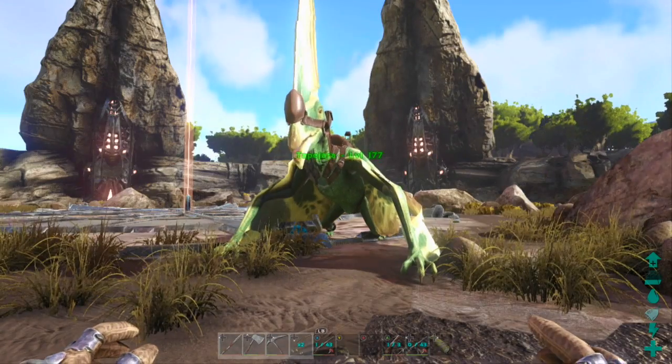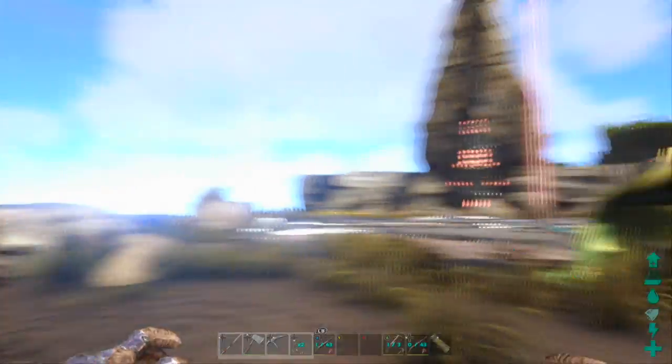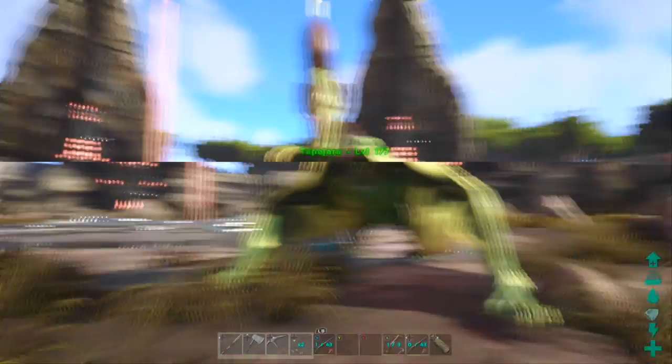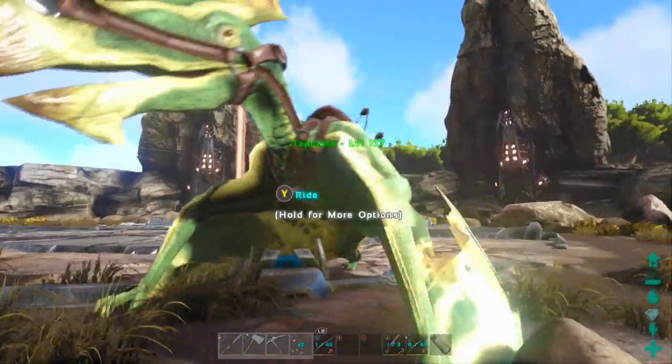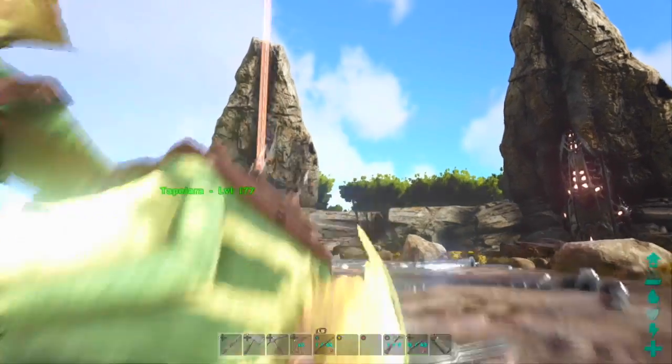And the new tame ordering — the LB and down button. That's what you will need: the LB and down button to either move your Tapejara to a certain point or attack your target.